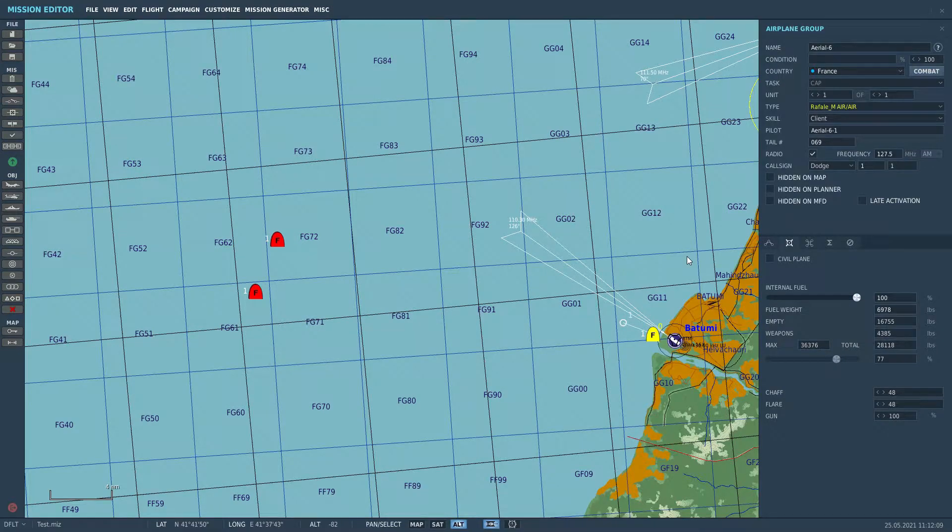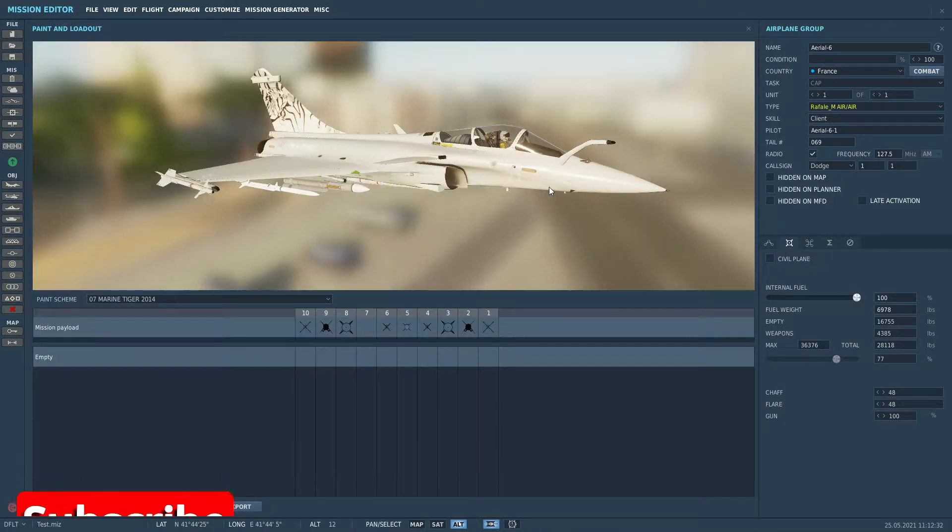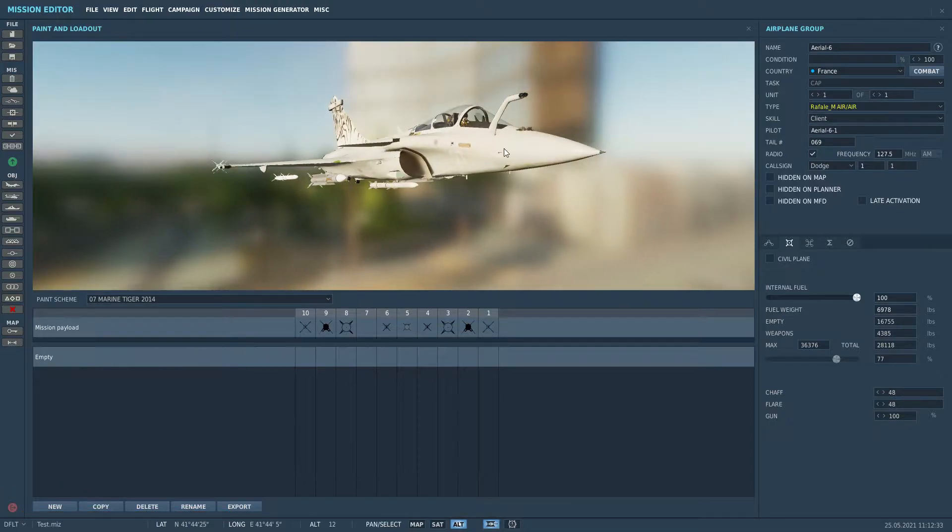Hello and welcome. In this video I'll be showing you how to use Beyond the Visual Range and Infrared Seeking armament in the Rafale by Cuesta Brothers. I have a Rafale mic here, which is the air-to-air variant, so it will have the SU-33 avionics in it, from Flaming Cliffs 3.